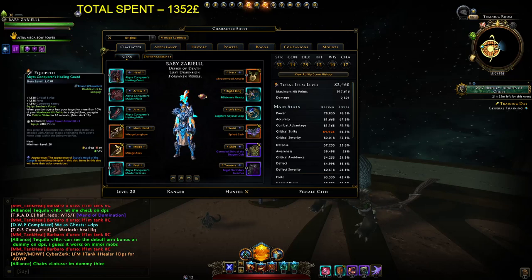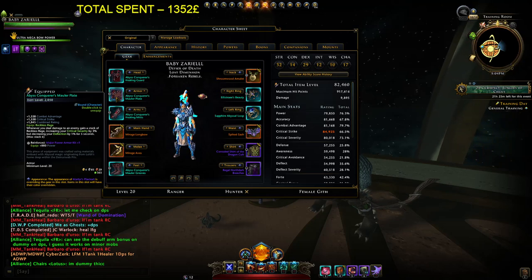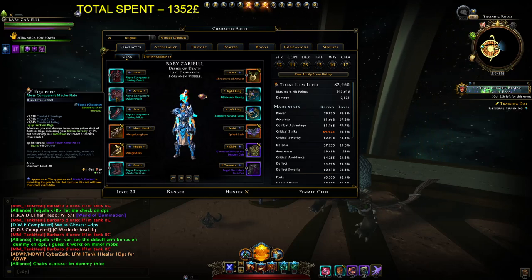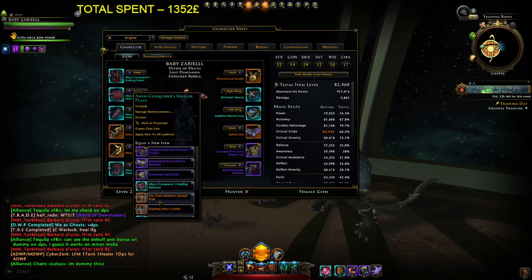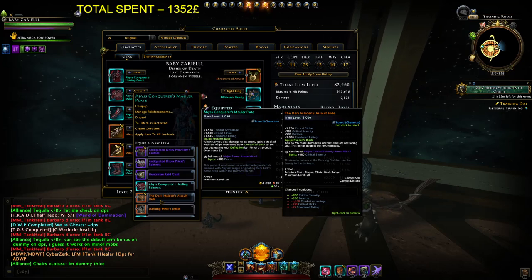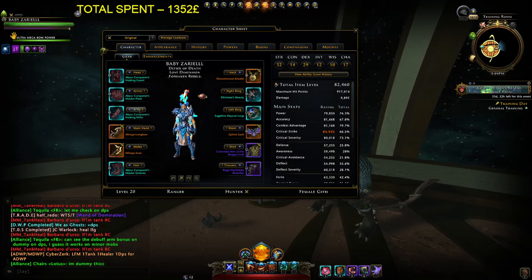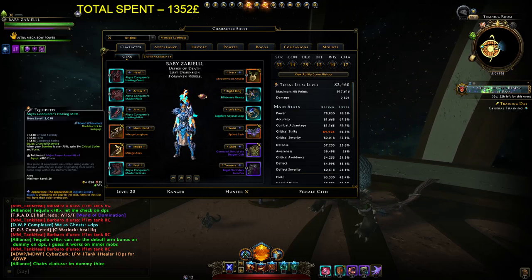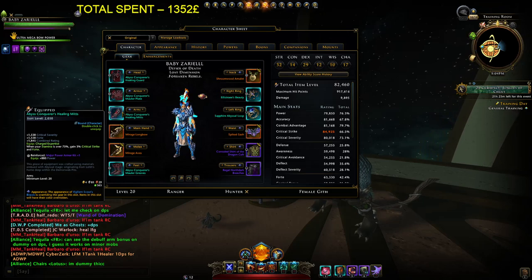First of all, gear from MDVP for critical strike — 10 critical strike, very nice. Armor is going for critical severity, it gives you a ton of crit severity, so why not. I sometimes still try to use Maiden but it's a little problematic because we need much more stats with Maiden since Maiden doesn't give you any percent, just damage.